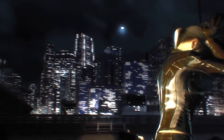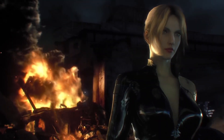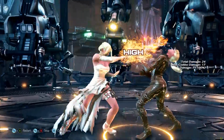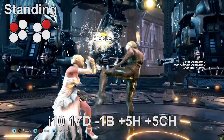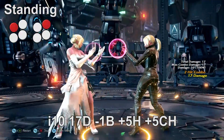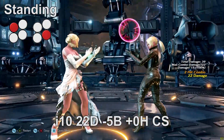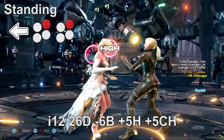Welcome back to another Tekken 7 Learn Your Punishers tutorial featuring Nina Williams. For 10 frames we have 1,2 and 1,4 — both are high-high strings. 1,2 gives plus five frame advantage and 17 damage, whereas 1,4 is zero on hit and deals 22 damage.